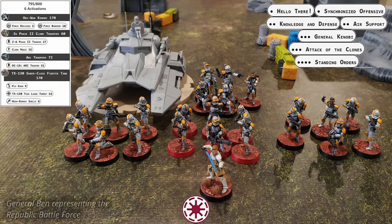The Republic is being led by the civilized warrior Obi-Wan Kenobi. He's brought to the fight 3 units of Phase II Clone Troopers accompanied by Clone Medics and armed with Z-6 Blasters, a unit of ARC Troopers with a DC-15X to provide long-range support, while a TX-130 Sabre-class fighter tank with Plo Koon, high-energy shells, and a twin laser turret to provide the punch of the force.